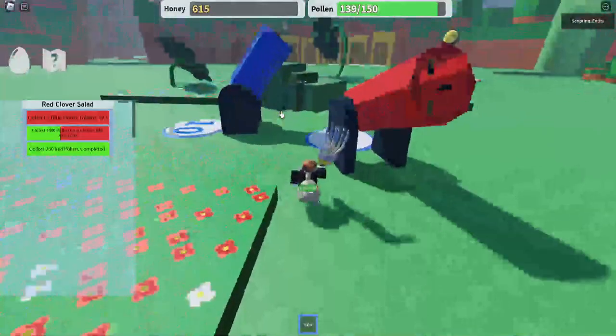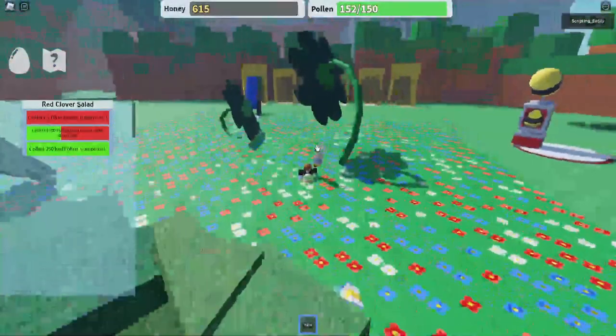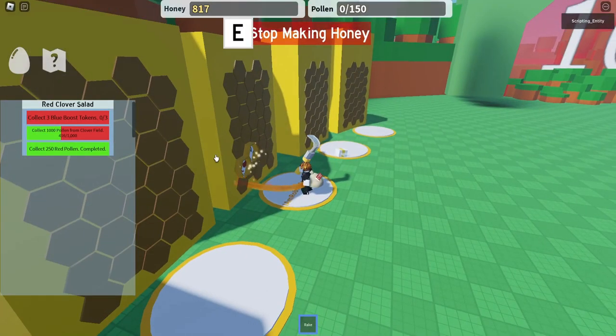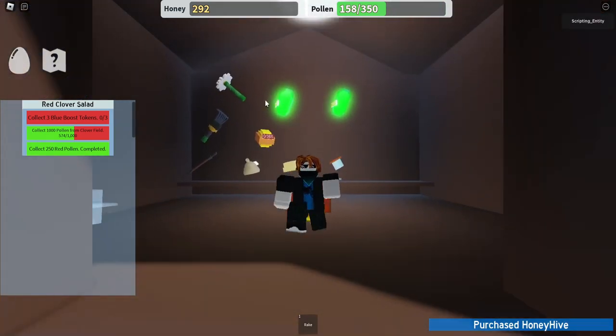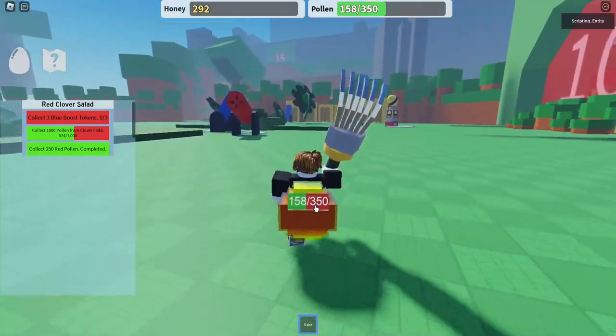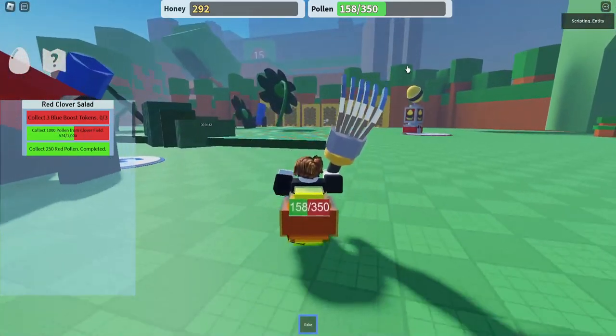Let's start and get the new backpack. Let's try and get the clover field class completed. My backpack is already full. Now we can get the new backpack with 350 capacity. Let's get the backpack — 365 capacity, no, 250 capacity. Let's go and complete this quest at the clover field and try and get some new eggs.